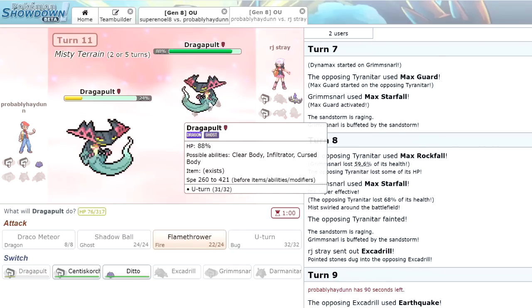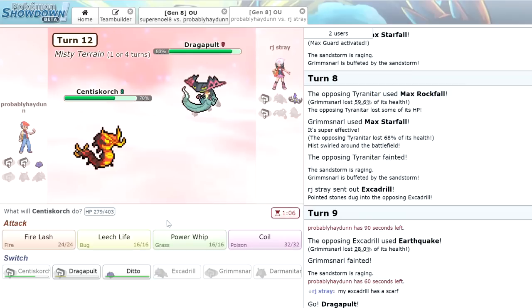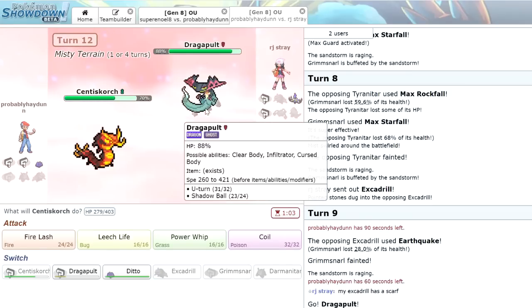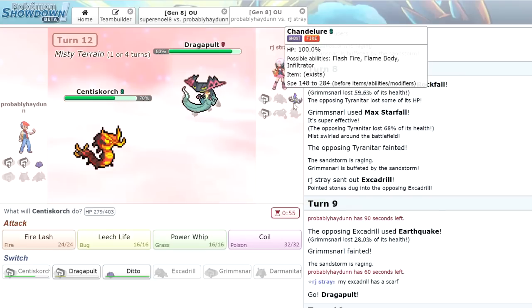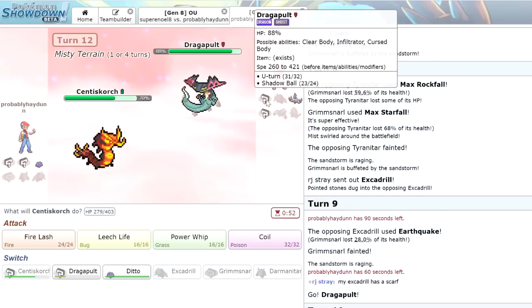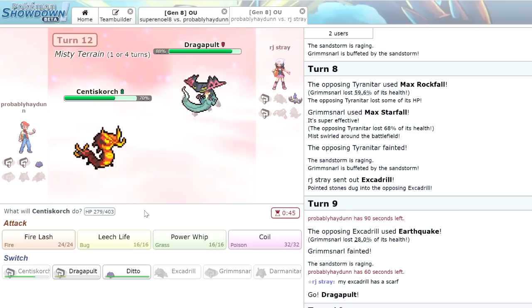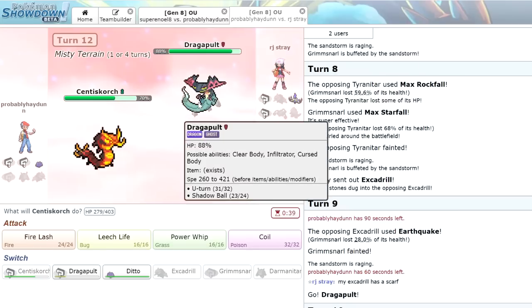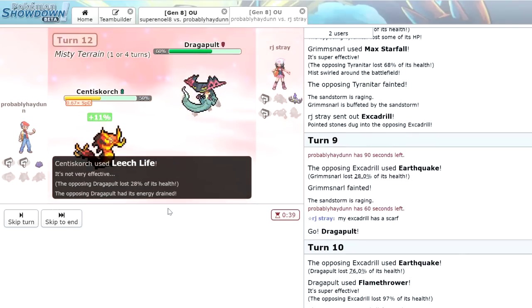Let's go into Centiskorch — I want to save Dragapult, don't want to risk the speed tie. We go right for Shadow Ball, and Centiskorch takes it nicely — thick as hell. We don't really have much to do against the Dragapult though. He might go Chandelure, which we don't have anything against. I'm assuming it's Choiced in some sort — probably Specs, but that didn't look like Specs damage. Let's go for a Leech Life to try to get some health back. He just stays in and Shadow Balls, so we do get a Special Defense drop, which is unfortunate. We get a little damage with the Leech Life.